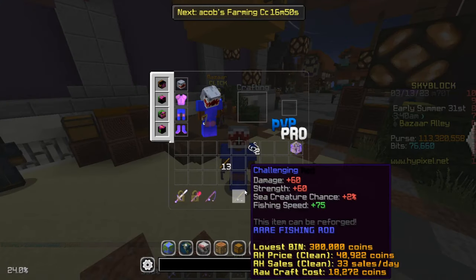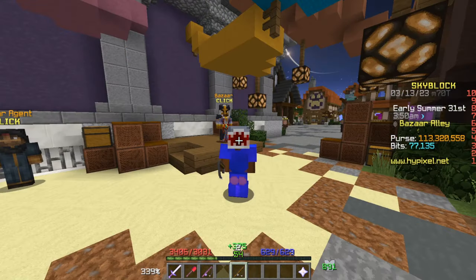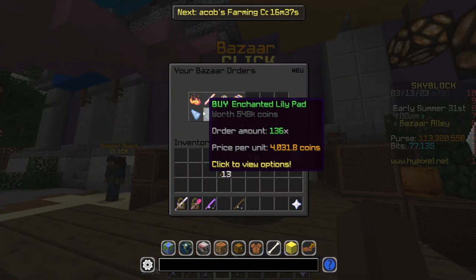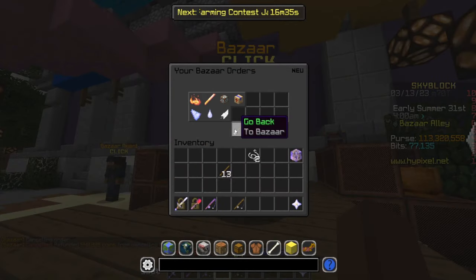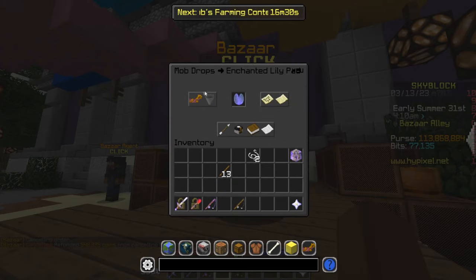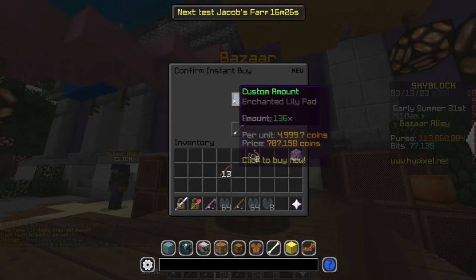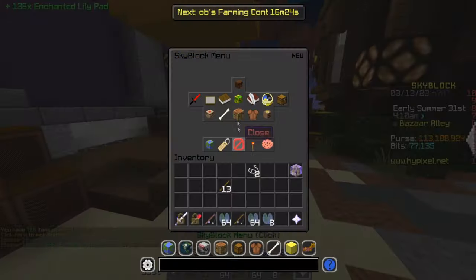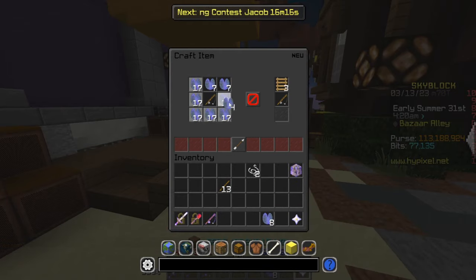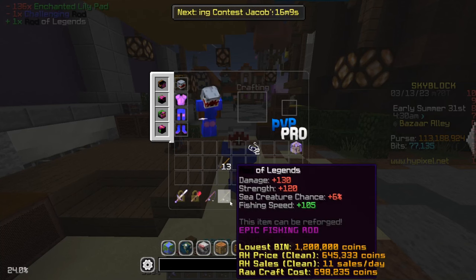This rod we can already sell for about 300,000 coins, so that's like 275,000 profit straight off the bat. We're also trying to buy 136 enchanted lily pads — even buying instantly it's going to be profitable. It's going to cost us about 679,000 coins, and from this we'll make the Rod of Champions, then turn it into the Rod of Legends.